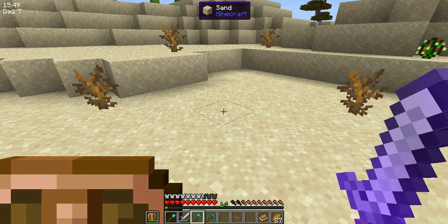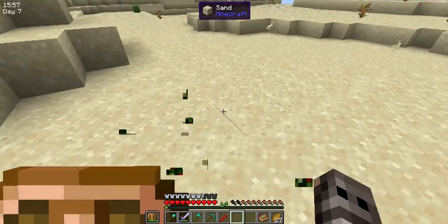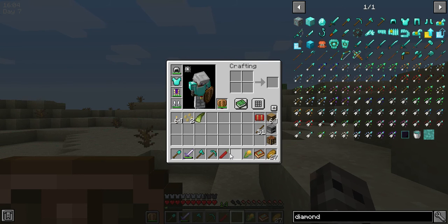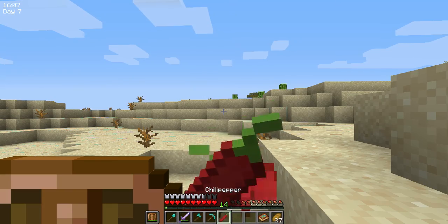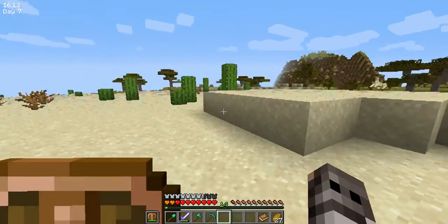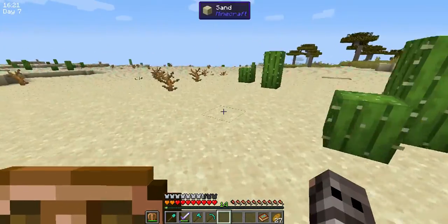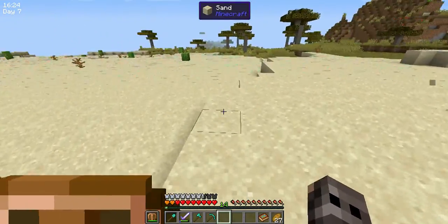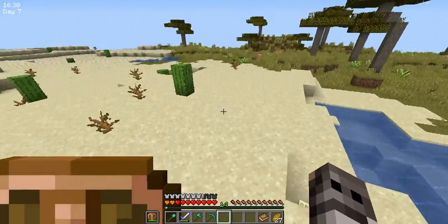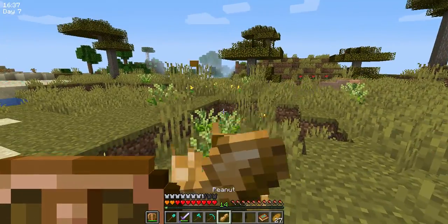Chickpeas. We're going to try to eat some of this desert food — corn and such — because the more we eat, the more hearts we get. I am not going to want to go into the savannah; the savannah is equally as dangerous as the desert, but it looks like we're going to have to. So we'll eat a peanut.